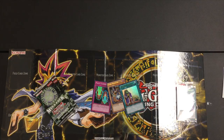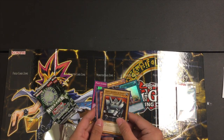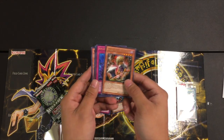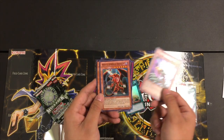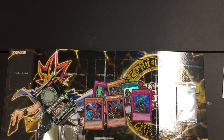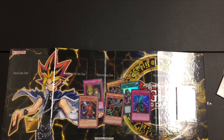There you go — Giant Soldier of Stone, Silent Swordsman Level Five, Malice Doll of Demise, Bottomless Trap Hole — lots of great reprints — Flying Kamakiri Number One, that kind of sucks, and White-Horned Dragon.